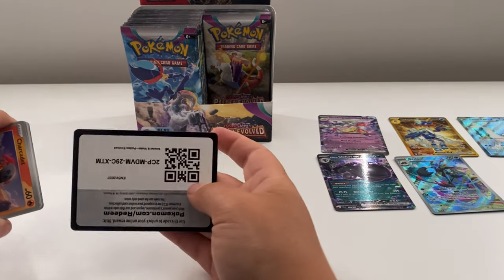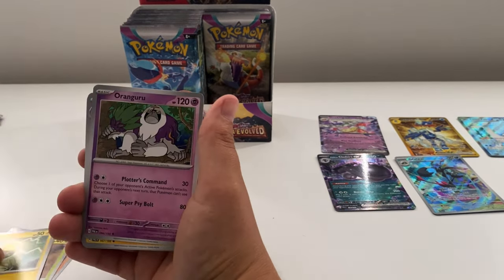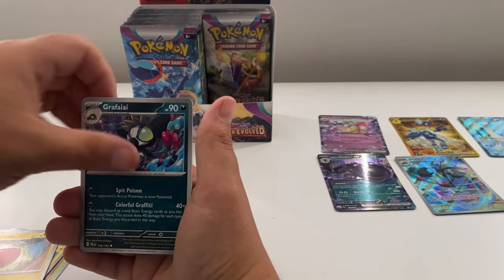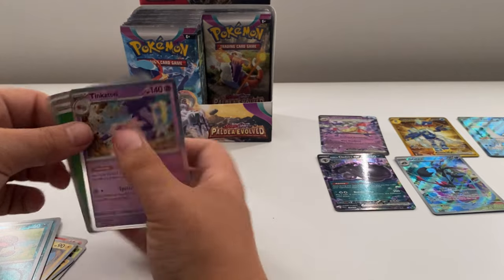Let's just keep going guys — still can't get used to these silver borders. You know, those yellow borders — it's going to take a bit of time. Next pack: Makuhita, Powder, Whooper, and a Toedscool.